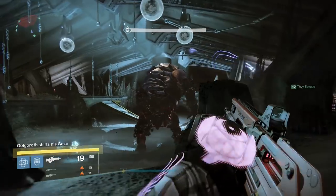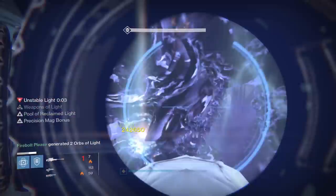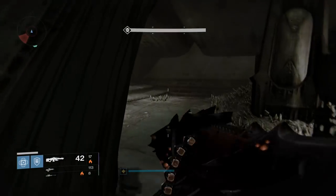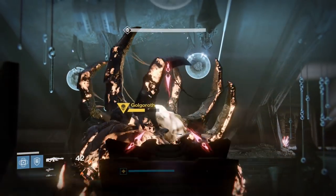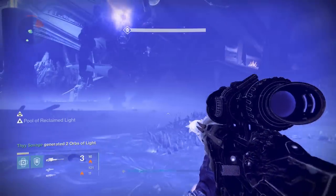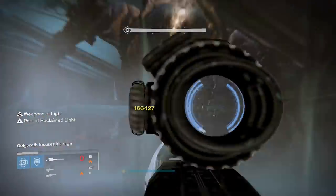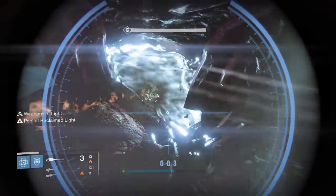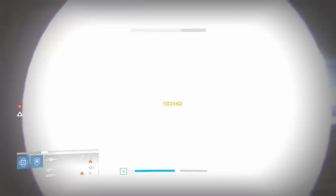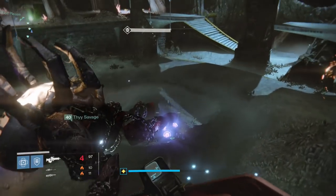Each time you do DPS, a player in the pit will receive an Unstable Light buff which explodes after seven seconds. This can kill the entire team, so when you get this buff be sure to move away from the team. If a player still has Golgoroth's Gaze, you can use this explosion next to Golgoroth for a bit more damage. There are a few tricks to taking and surviving the gaze which you'll need to figure out as you play. The challenge mode makes things more complicated, but this is a basic guide. In terms of weapons, the same high DPS weapons from the War Priest such as Black Spindle are what I would recommend.